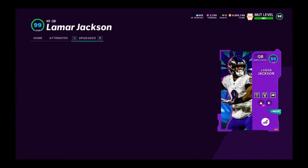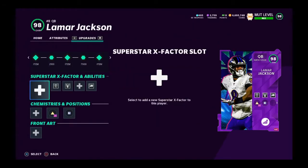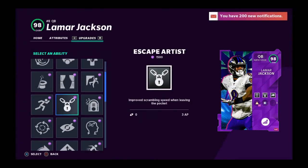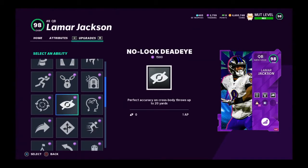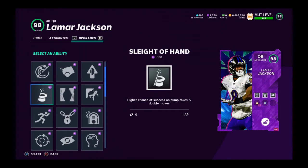The way the game is playing out, you want a fast quarterback — I think that's the best way to play. Escape artist is really good, and obviously gunslinger is a must. Hot round master is good for sure, but I personally don't play with hot round master.